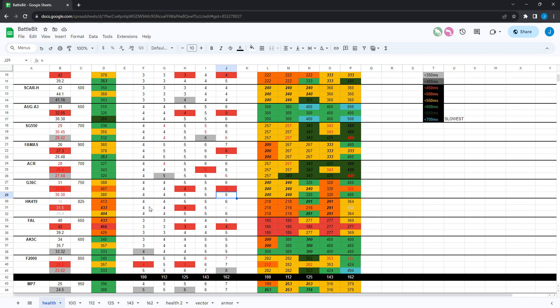The HK419 got a slight nerf — damage lowered from 31 to 30. This only affects the damage-increasing barrel against 162 health, changing it from five shots to six shots — 291ms up to 364ms. It used to be orange all the way across the board, making it a really good gun. Now it's just one more shot to kill against 162 health with the damage-increasing barrel — roughly 73 more milliseconds. You might lose a few more fights against high-armor players, but it's still one of the best guns out there. Also got light damage lowered from 6 to 5 and ADS time improved from 0.25 to 0.23 seconds. The HK419 is still a monster.